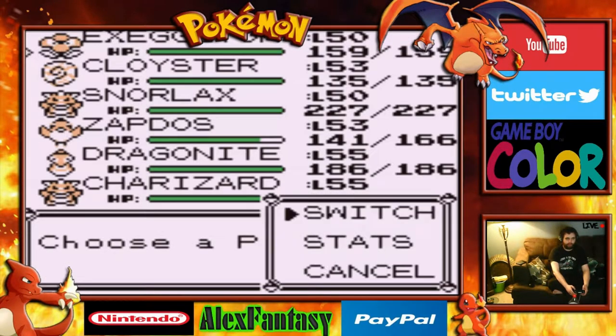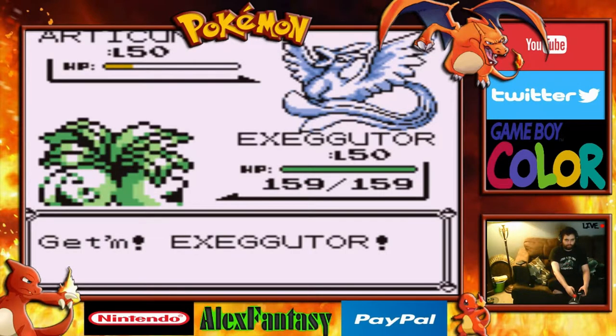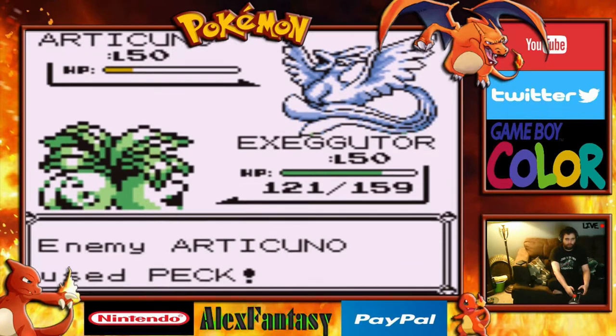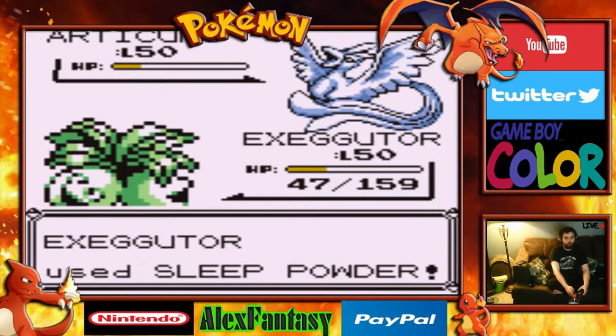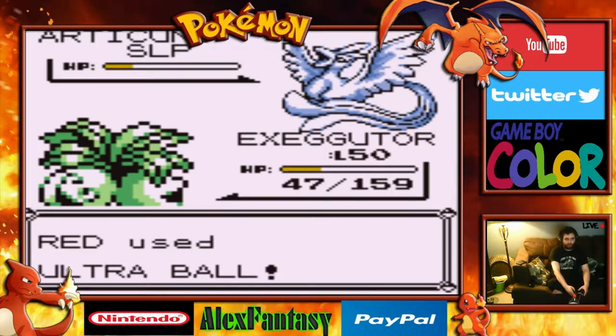Now that we've done that, we're going to switch back over to Exeggutor and try a different move. That hit was super effective too — I'm just glad it's not doing Ice Beam. Sleep Powder — it's asleep! Ultra Balls, go!